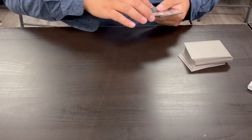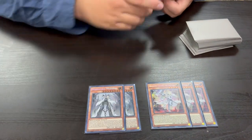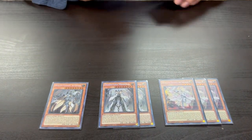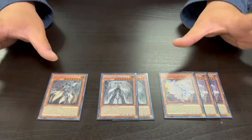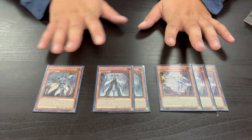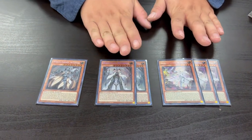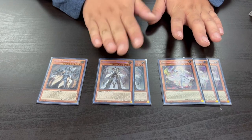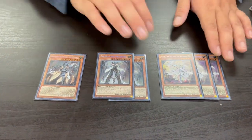Starting off, you all know this is coming, but we still have the three Dogmatica Ecclesia, two Dogmatica Maxis, and one Dogmatica Forlead. This is the core engine that will probably never change till the end of time, minus a few variations. All of them have some effect where if there's an extra deck monster, you can special summon them to the field. Or with the Forlead, you can banish a Synchro, Xyz, Link, or Fusion monster from your graveyard to summon it. So they all have a way to burn extra deck monsters out.